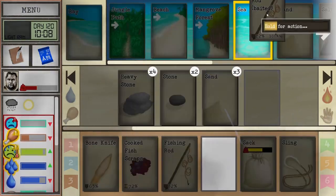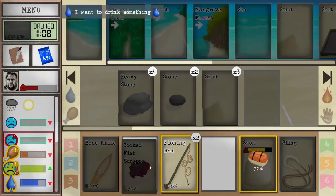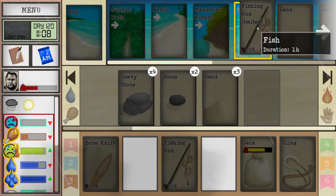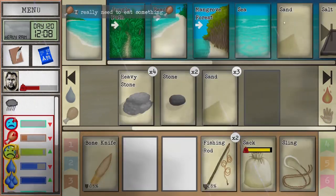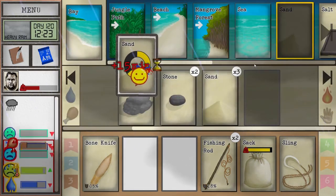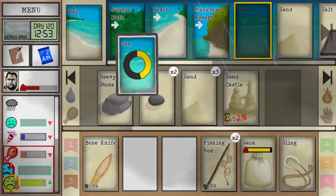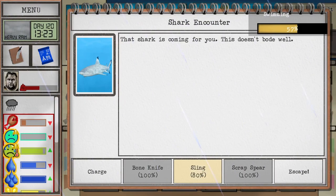A nice haul here. Very nice. Let's do a few fun activities and see if that doesn't help us before we head out. Oh, of course we find a shark — wait, we can sling the shark!